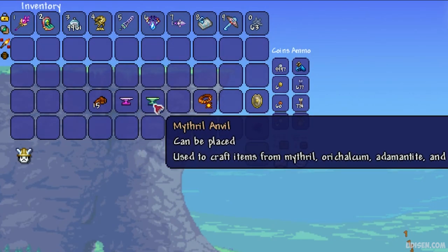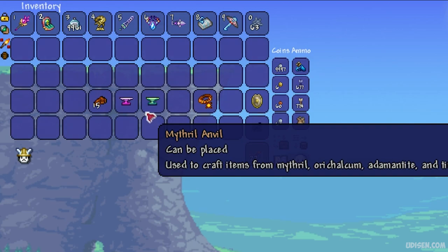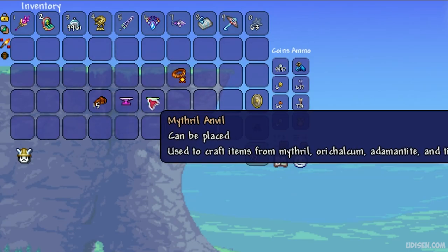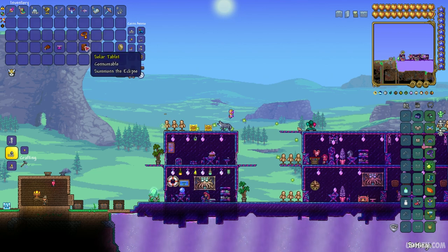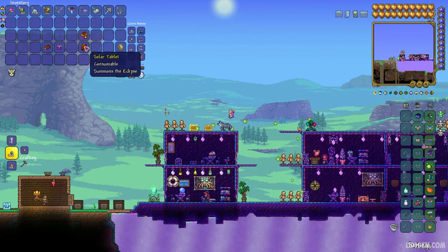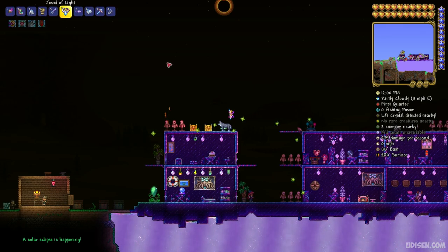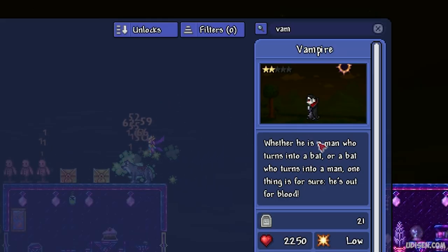Use an Orichalcum Anvil or Mythril Anvil to craft the items. I already showed how to obtain this anvil in a separate video because it is a long story and it is an extremely important workstation for game progress. Stay near the Mythril Anvil and craft the solar tablet. Then, at daytime on the surface in any biome, press left mouse button with the solar tablet in the air and you summon the Solar Eclipse event.